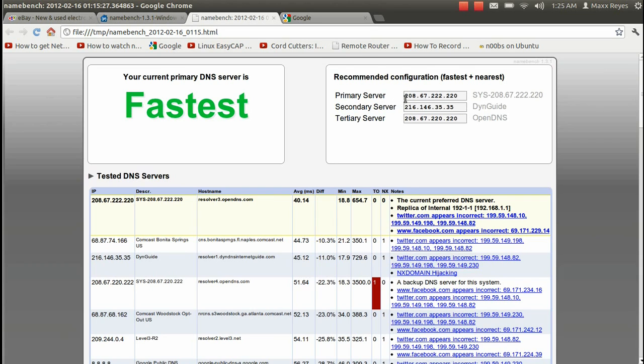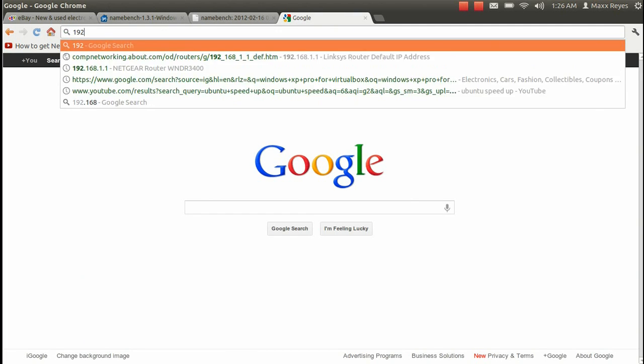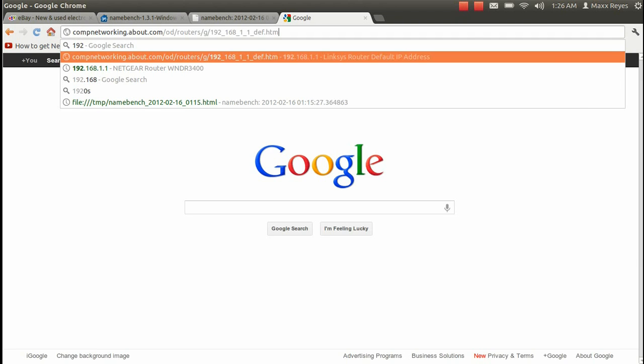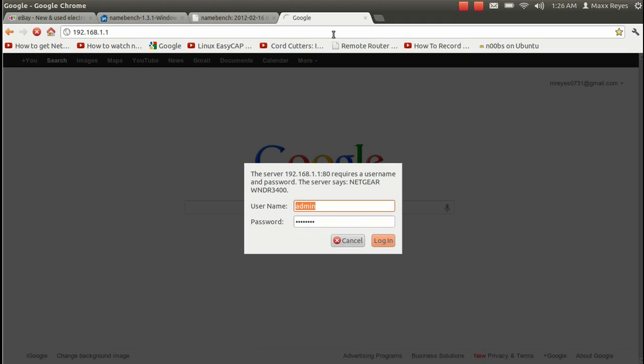Once you get the results, a page will pop up just like this saying which DNS server is fastest for you. What I want you guys to do right now is go ahead and write these two numbers down — your primary server as well as your secondary server.